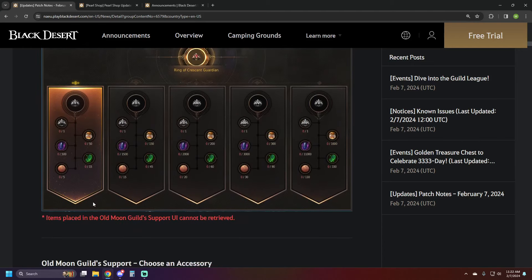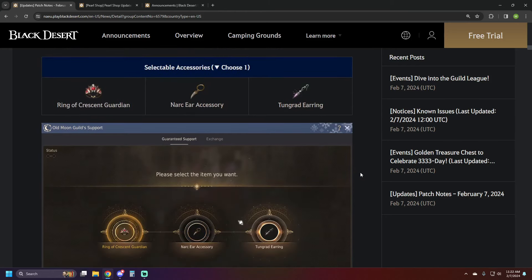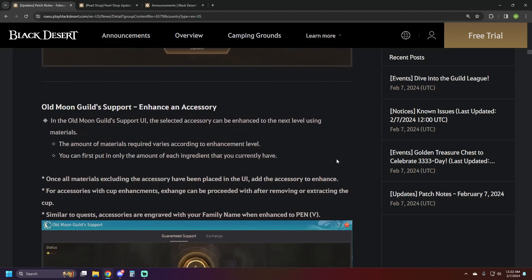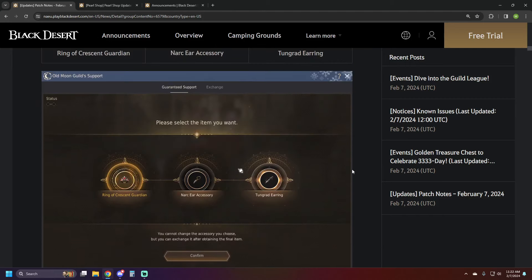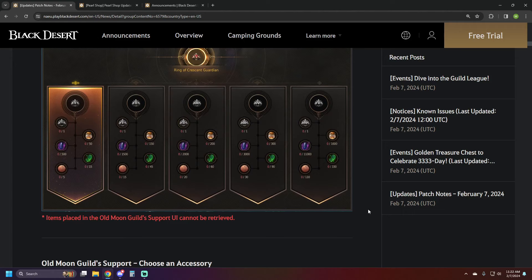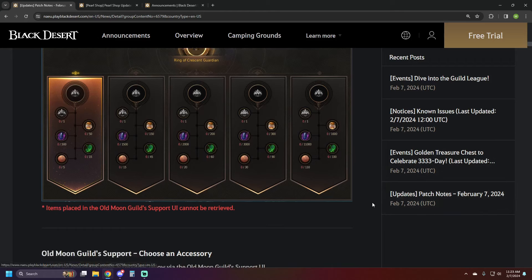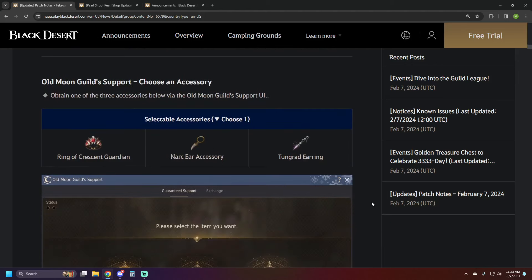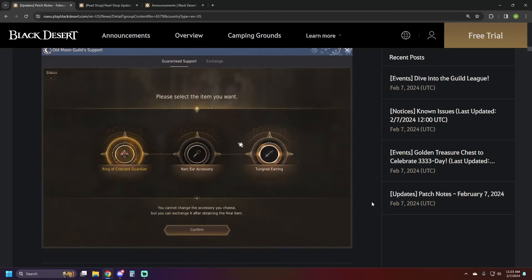You can acquire these items, buy them or grind them out, and upgrade your item accordingly. It's the same accessories as before — crescent rings, Narc earring, or Tungrad earring — your choice. These can be swapped an unlimited number of times, and if you already started on the previous one it does convert over to the new format right away. You can just use this method and forget about the daily quests — they're no longer time-gated.